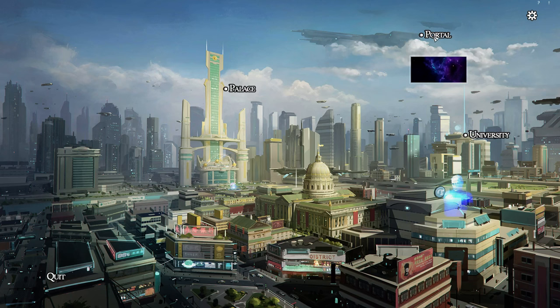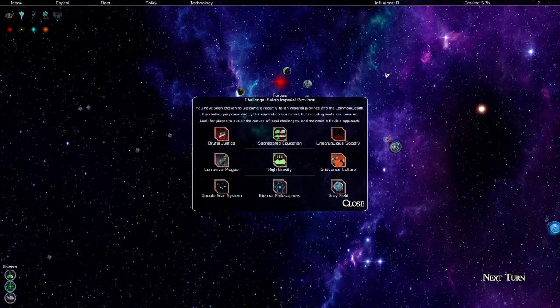Jumping into the portal takes us to our assignment. This is the territory we've been assigned to rebuild — it contains systems that conduct trade between themselves and the Commonwealth Gate, portals to several neighbors, and an original artifact. Every time I've loaded into this game, there's been a different set of procedurally generated challenges. Every assignment you get is going to be different — a new set of things to figure out and solve.